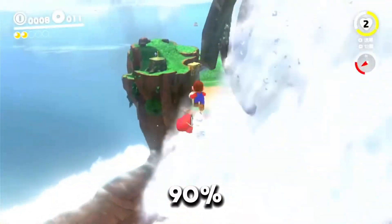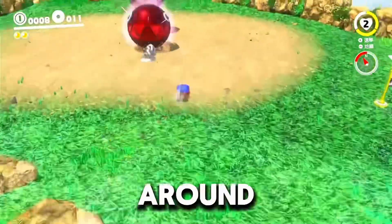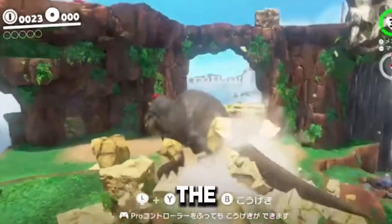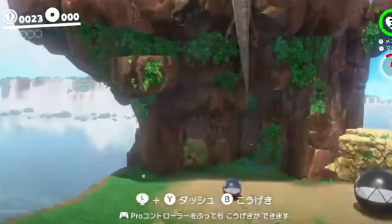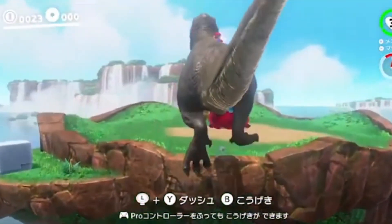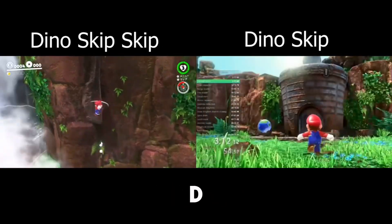DSS probably makes 90% of runs fail. When done correctly, it saves around 9 seconds when compared to the other skip called Dino Skip, which is DS instead of DSS. I know, such creative names. So I'm gonna put them side by side just so you can see how much faster DSS is.